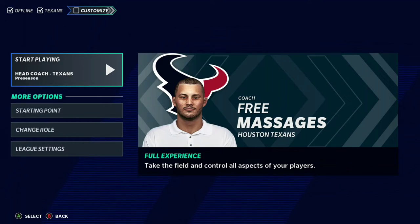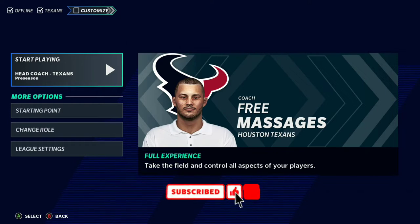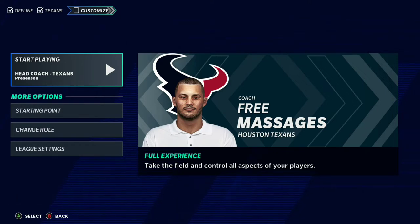Hey guys, what's going on, it's Vic here back with another Madden 21 video. In today's episode we're going to be speed rebuilding the Houston Texans. This is going to be a pretty hard speed rebuild because honestly their team is kind of trash. Even after free agency, the secondary isn't that bad with Justin Reed, Bradley Roby, and Desmond King, but overall it's going to be a pretty hard rebuild. I am going to be keeping Deshaun Watson — he's kind of the only good piece on this team.